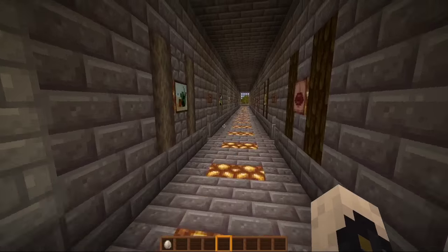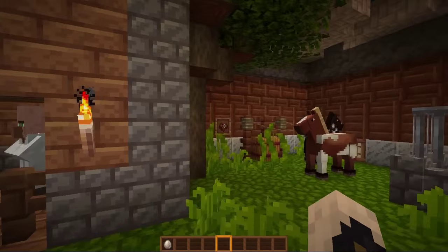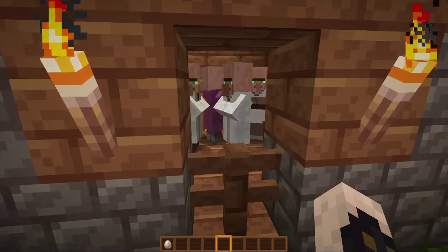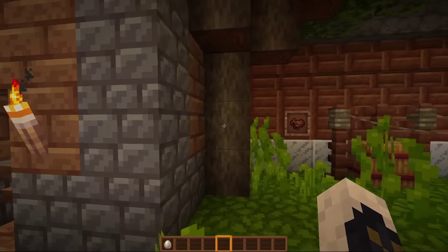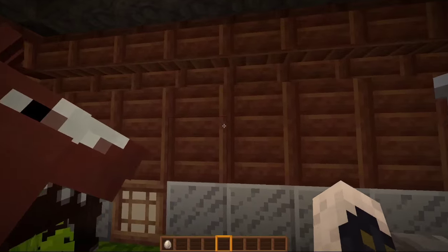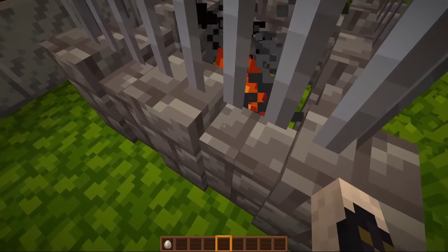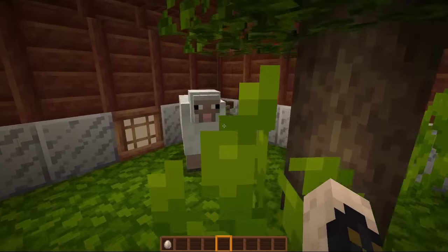Let's go into the biome rooms. Got the acacia stuff up first. Do we have any different villagers? I don't think so. We do have some subtle changes to the torches. This is all the acacia wood in here. Everything has been done. The horses seem to be default. We've got a bit of a different texture on the fire there — we'll get a better look at it later.